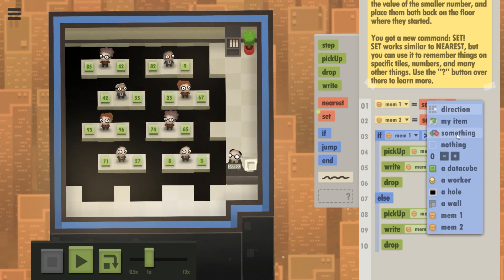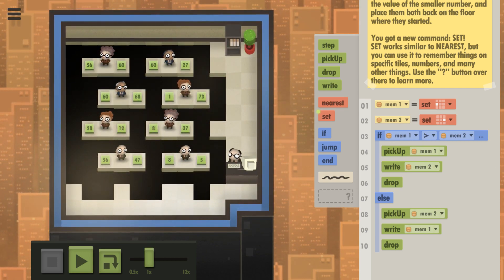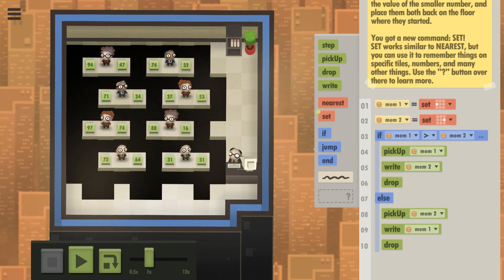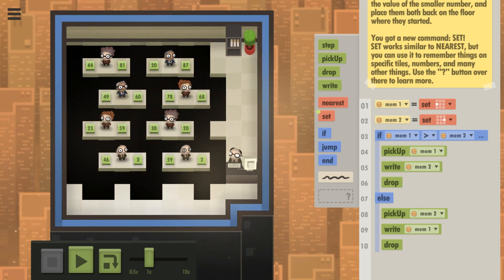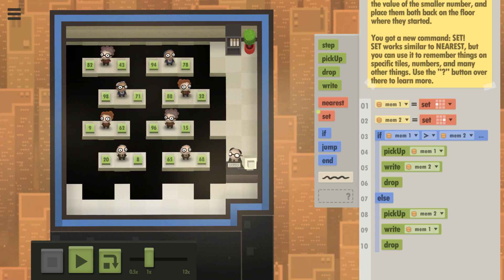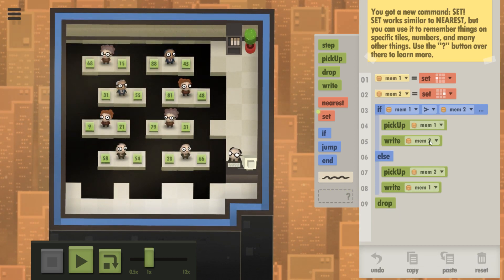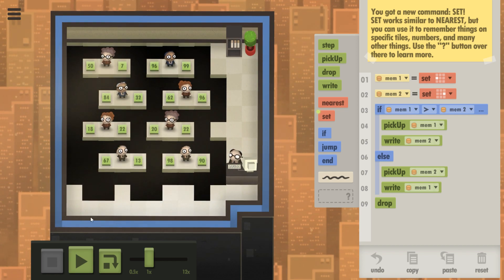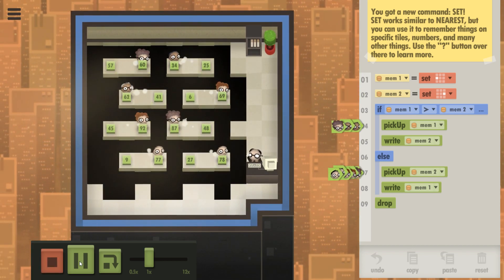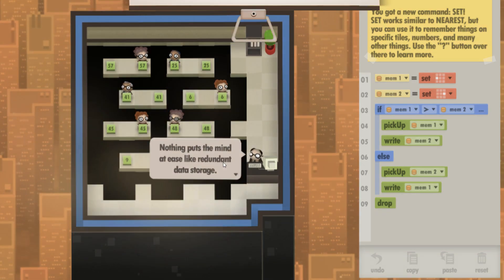If Mem1 is greater than Mem2, I'm kind of at a loss for how to make this shorter. I could move the drops out of the else — that's one fewer command — because they're going to drop no matter what wherever they're at. Yeah, that works. It's closer.